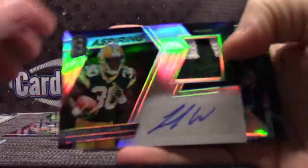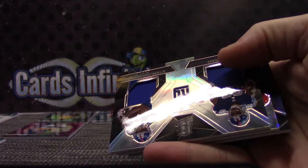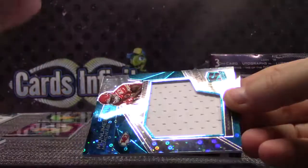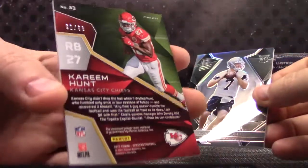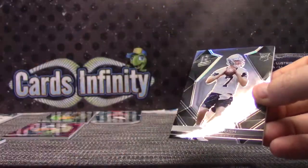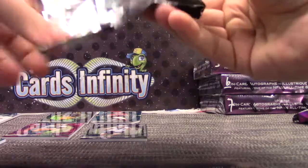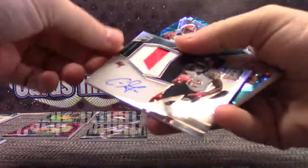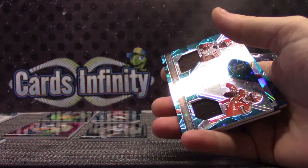Jamal Williams patch autograph — that one is two ninety-nine. Sterling Shepard, Evan Ingram, one ninety-nine. Kareem Hunt rookie jumbo jersey, number two ninety-nine. Cooper Rush rookie, number two ninety-nine. And Chris Godwin rookie patch autograph, number two ninety-nine.